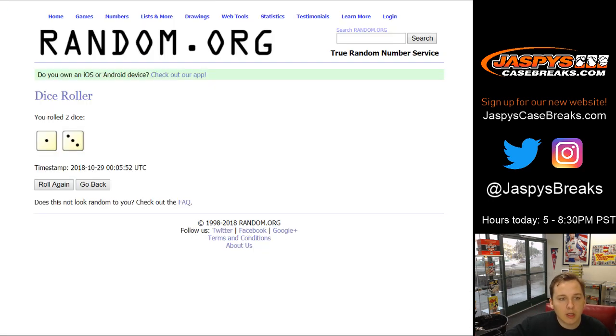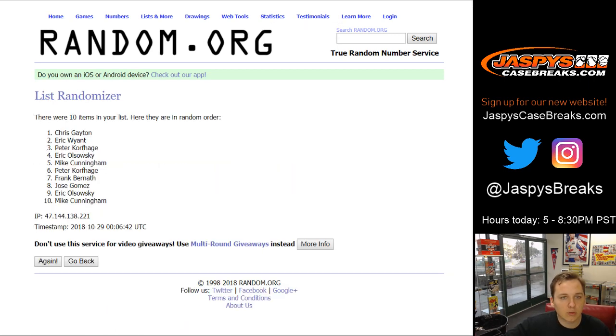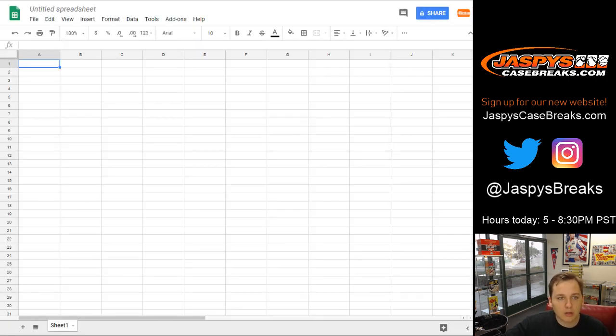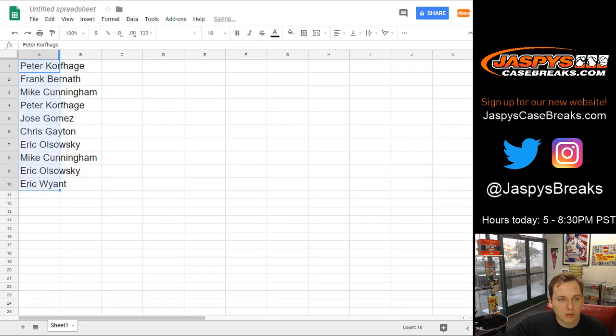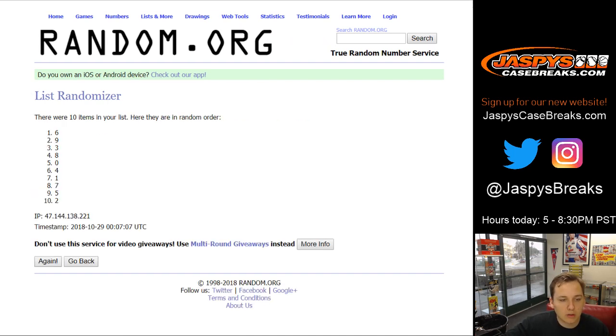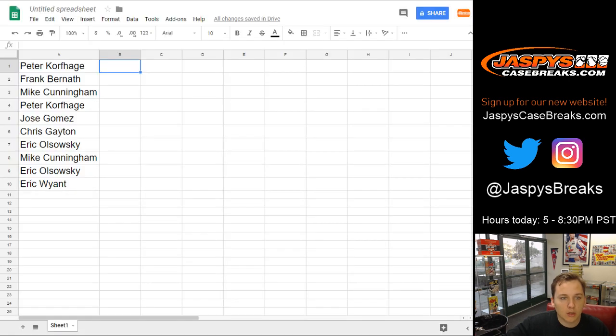Going to paste it right into this sheet. Going to go 4 times — a little rusty, I haven't broken in a few days. Peter K down to Eric. And now for the list of numbers, 0 through 9, 4 times. So: Peter K got number 2, Frank 5, Mike 9, Peter K 6, Jose 8, Chris 4, Eric 3, Mike 0, Eric 0 and 7, and Eric W with 1.